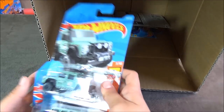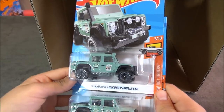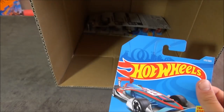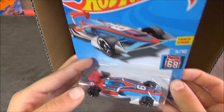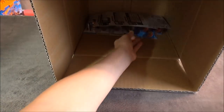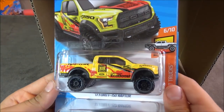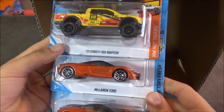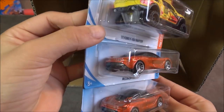Now we have a 15 Land Rover Defender Double Cab, two Mint Greens, and a Speedy Perez — which is part of the Hot Wheels Sports series. Then we have the 17 Ford F-150 Raptor in yellow and red and two McLaren 720Ss. It's pretty cool that Hot Wheels made this version of the McLaren.